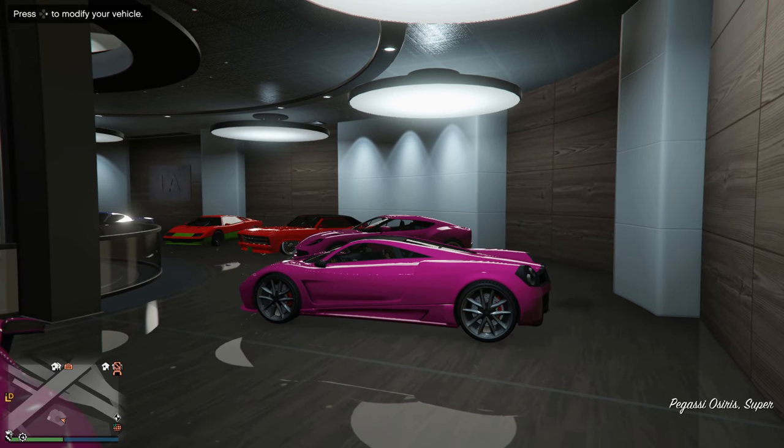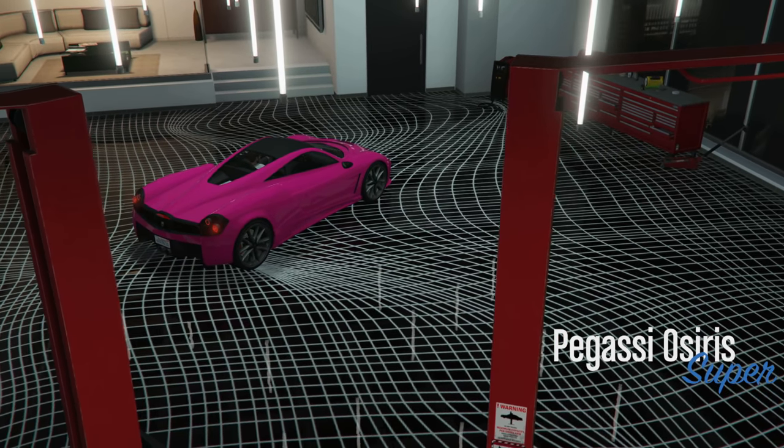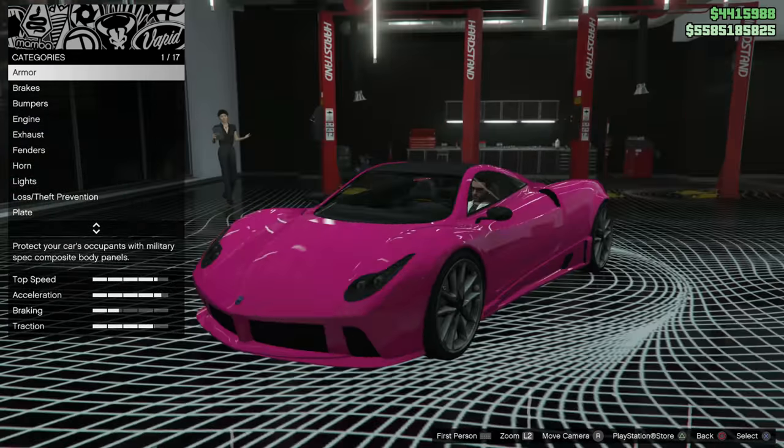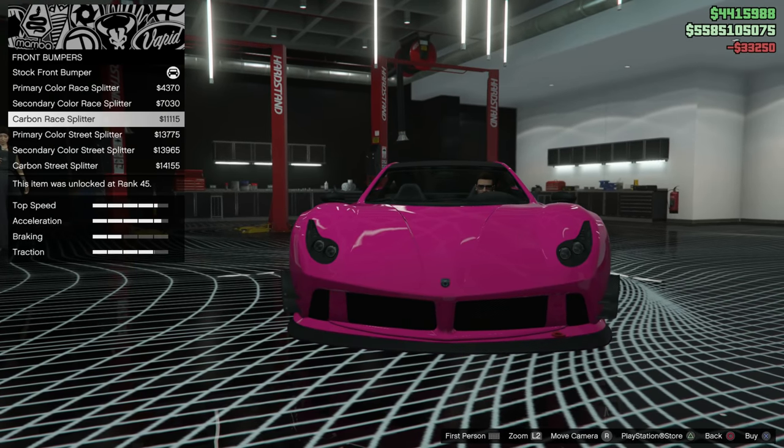is the Pegasi Osiris. I believe it's a Pagani Huayra in real life, which is a beautiful car. Sadly, in-game, this car looks extremely plain and does not have too many customization options, but we're going to try our best to make it look nice. Let's start off with some of the basic stuff and make our way over to the bumpers.